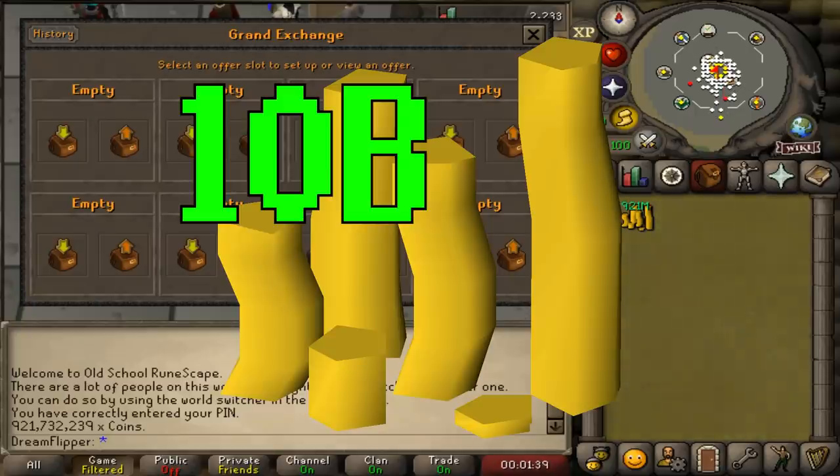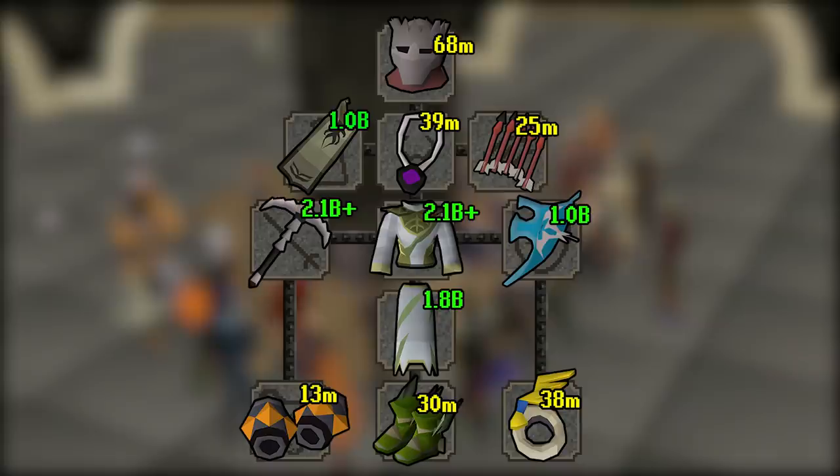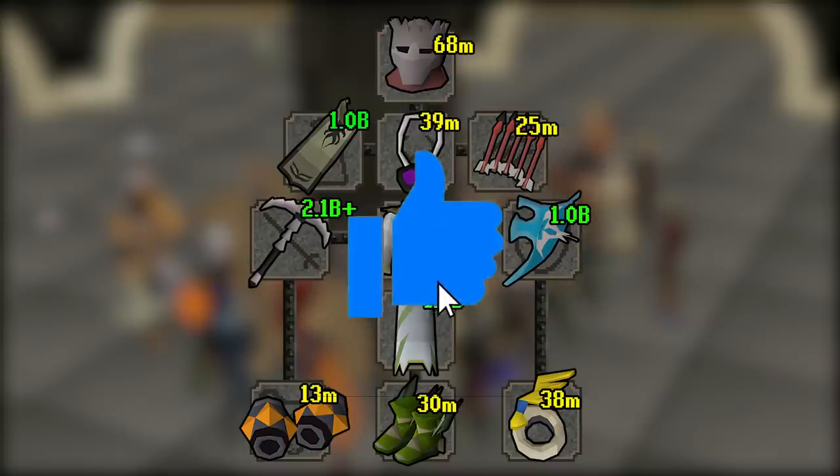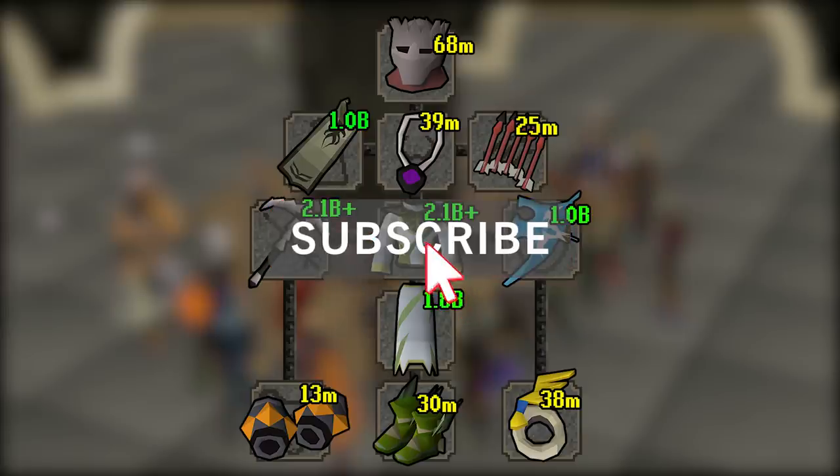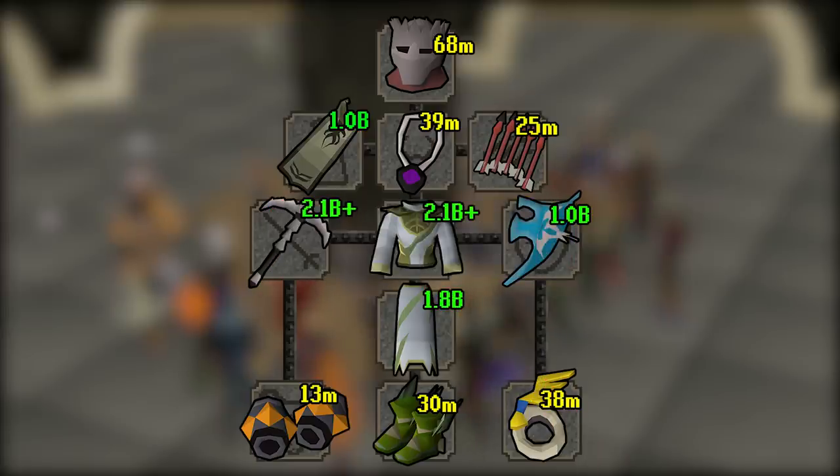We're almost one-tenth of the way there and we now have a lot more money to work with. For every like I get in this video series, I'm also going to be purchasing some Onyx Dragonbolt E's just to bring a little bit more pain and stir up a little engagement. Anyway, let's get started.